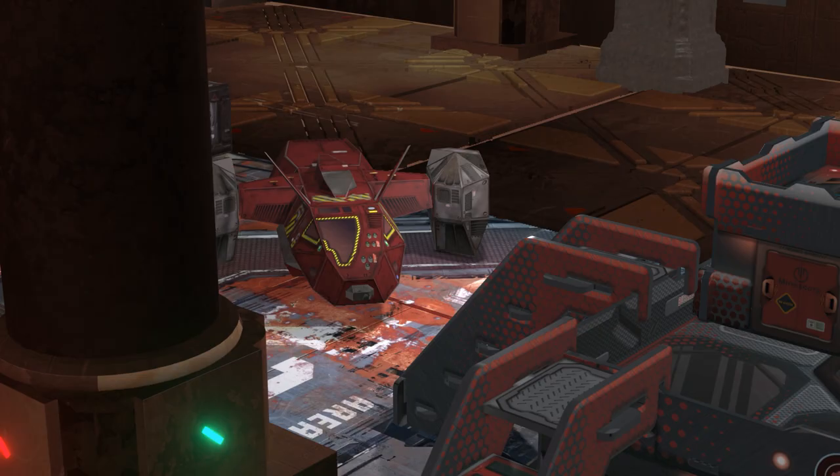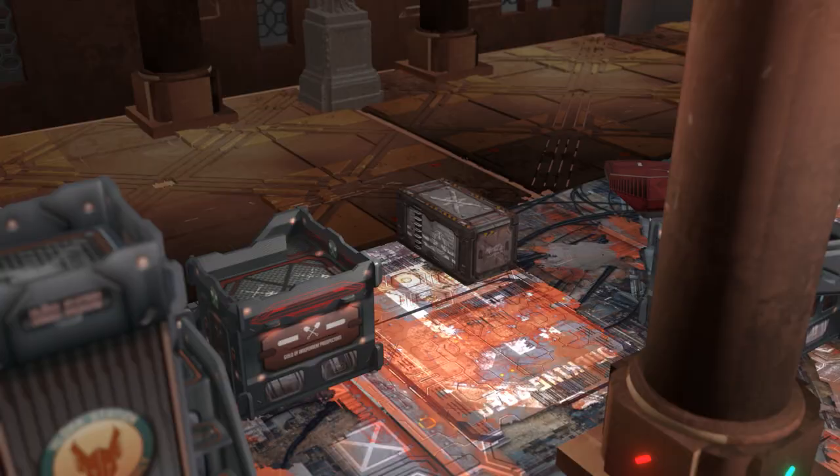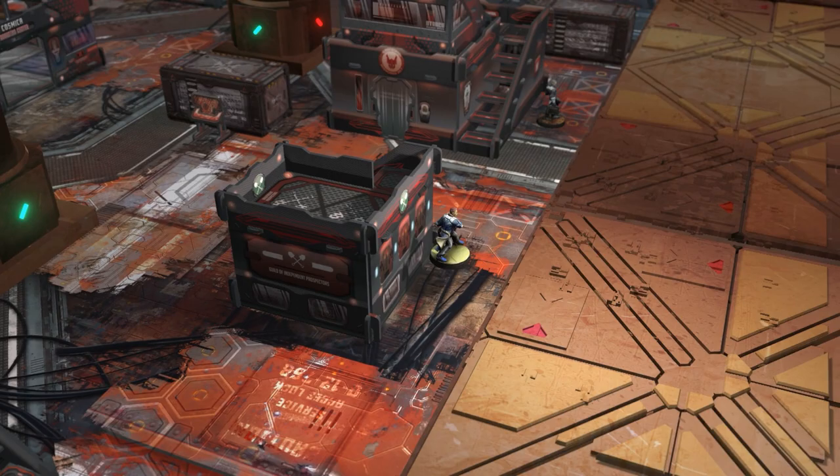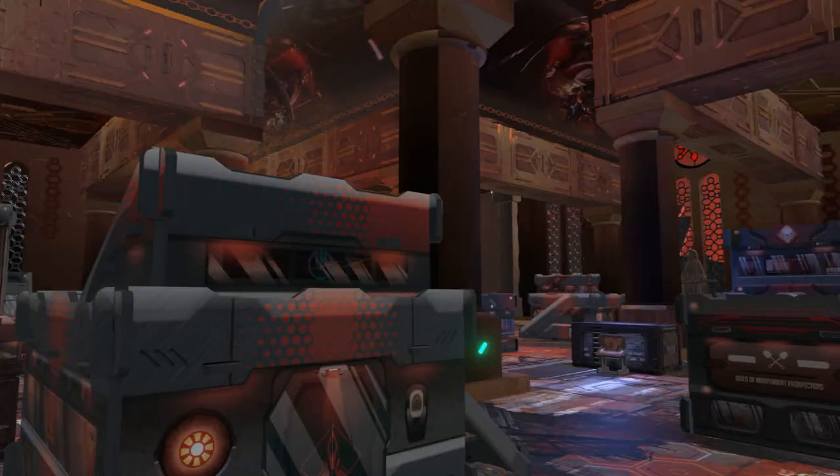The Nomads' HVTs are deployed here, here and here. The Pan-Oceanian HVTs are deployed here, here and here. We are going to witness a 300-point battle — a skirmish using the new Bakunin Action Pack against the noble Military Orders from Pan-Oceania. Let's check out their units and deployment.